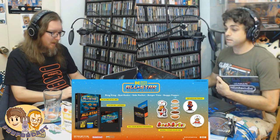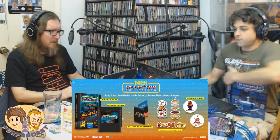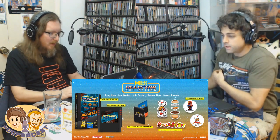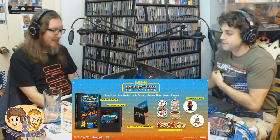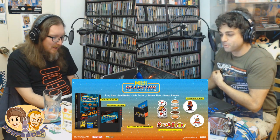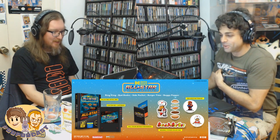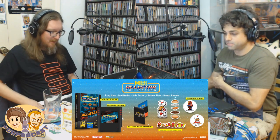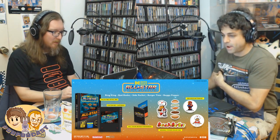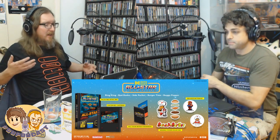What else comes with this package? You get some feelies in there — a button set, and a Burger Time Peter Pepper button. You've got those little stickers — you can stack a burger. You get the original sticker collection and an actual full-color instruction manual. So there's some value there for $30. I think it's a neat collection; the stickers and stuff would really be selling me on it.